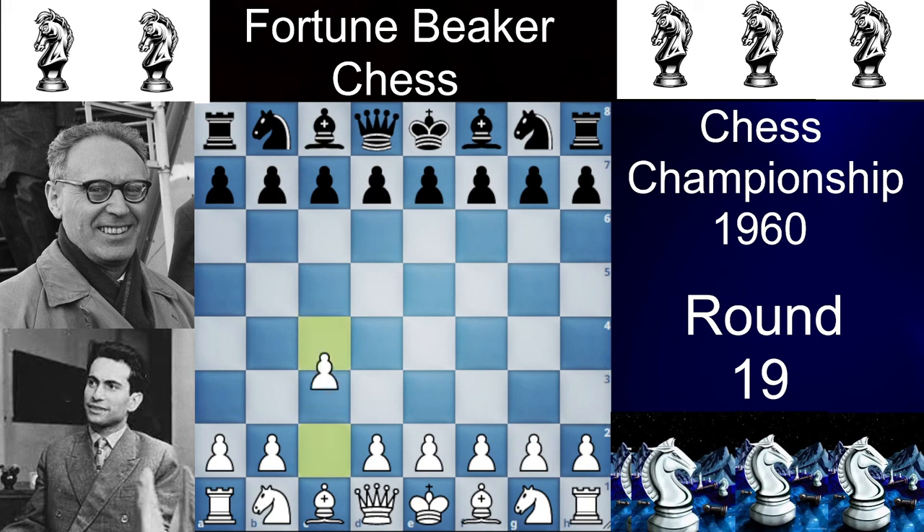Mikhail Tal opens the game with C4, the English Opening. Against the English Opening, you can do many things. You can play Nf6, which helps you to transpose into any default lines. You can play E6, which is quite a flexible one that I like the most. And you can play C5, which is a symmetrical structure. Here Mikhail Botvinnik plays an unorthodox move, F5.